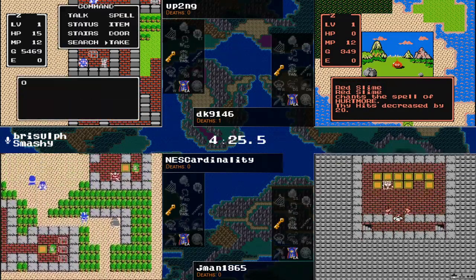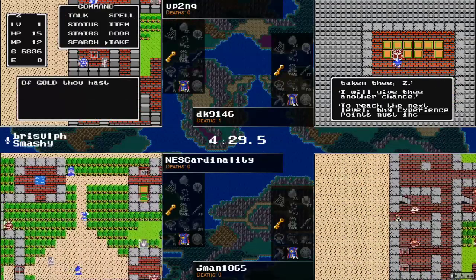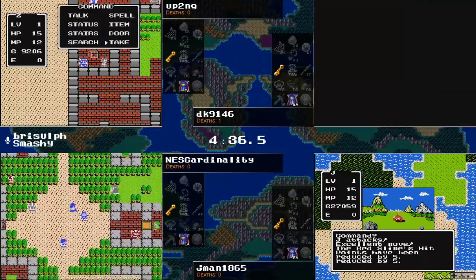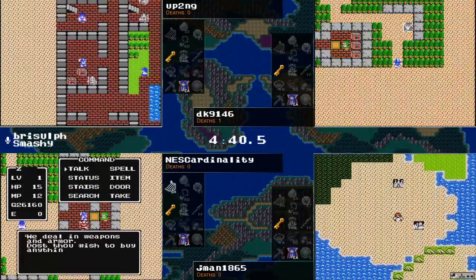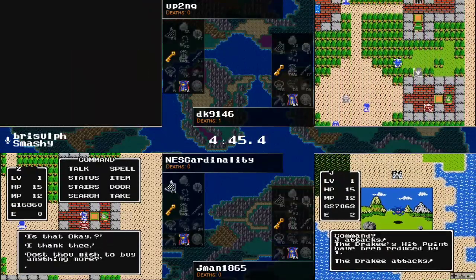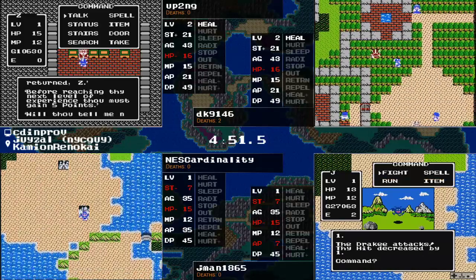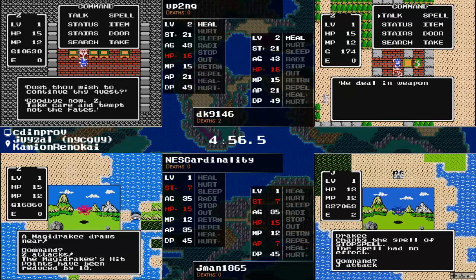We were going to get our first kill, but no — the red slime got the first kill technically. Our second kill on DK's side — fatality! And it was the harp in the search spot, so at least that wasn't a concern going forward. Up2ng would have felt a little bit silly doing a full reset to skip the gold grind, and then oops, the sword was right there all along.